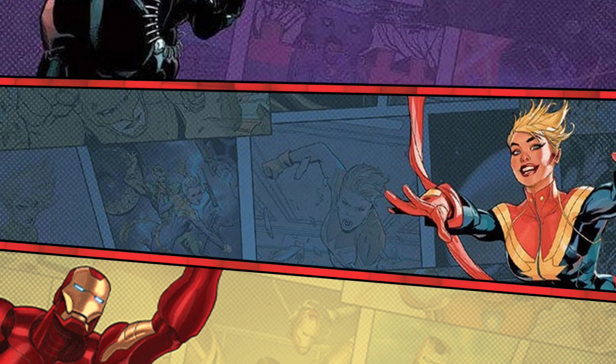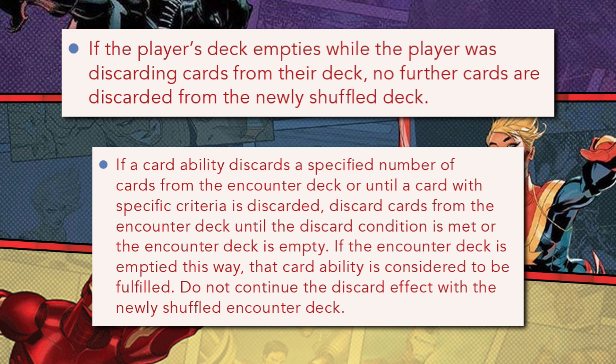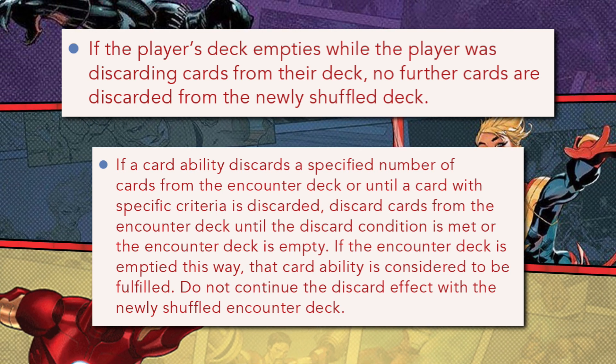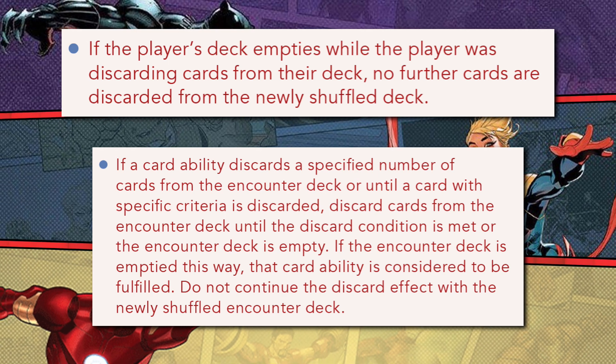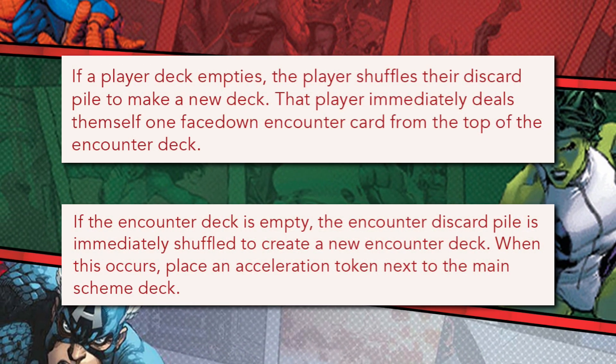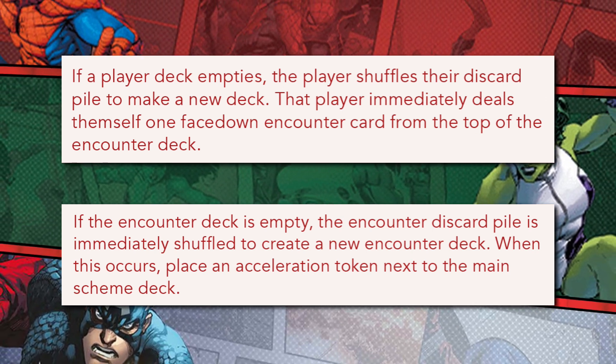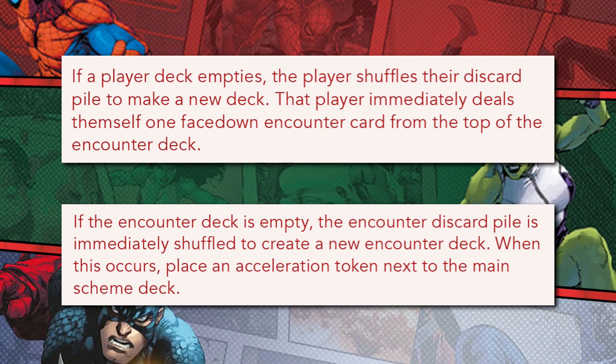We kick off with some general pointers, overlooked rules and those not often seen. When discarding cards from an identity or encounter deck — most often when searching for a specific card — you only check what's still in the deck. If you draw the last card and find nothing, forget you ever heard the word reshuffle and move on. Similarly, an encounter card is drawn or acceleration token is taken immediately upon drawing the last card of the respective identity or encounter deck.